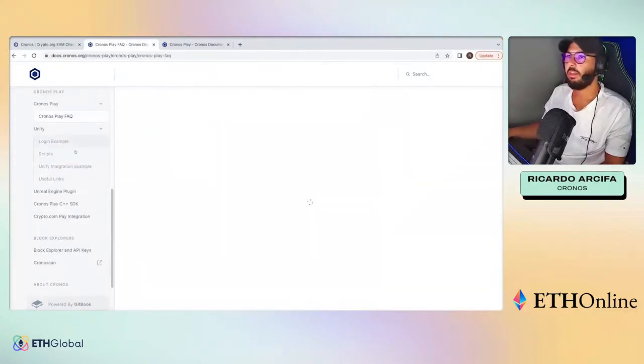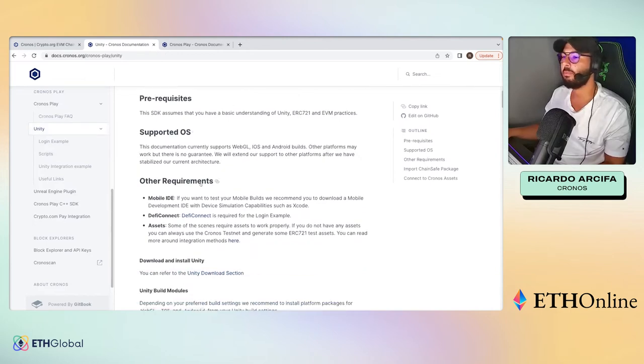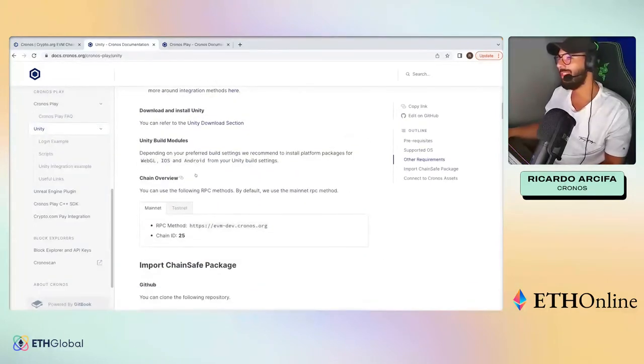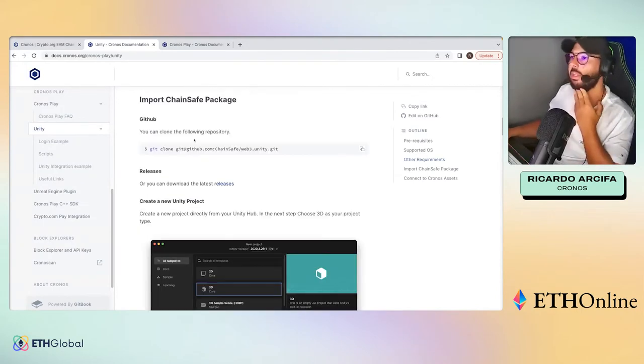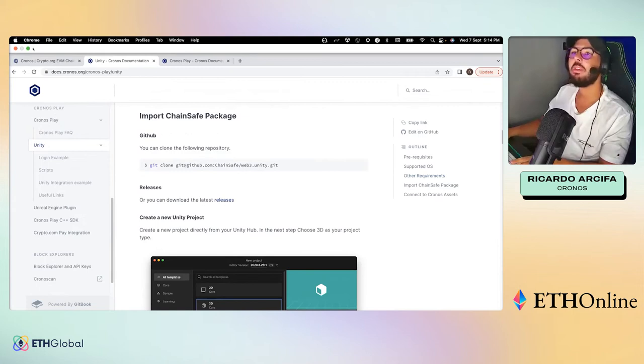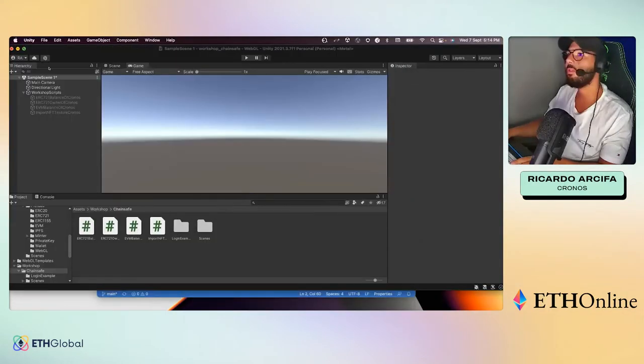To get started, visit the documentation page, go to the Unity examples section — you'll find all the steps, the different RPC methods we provide. You can clone the project from GitHub or download the SDK directly. Now let me switch over to the Unity editor and show you a couple of scripts I've prepared.